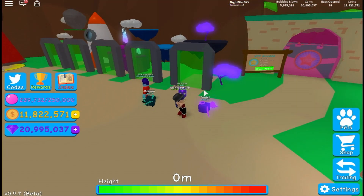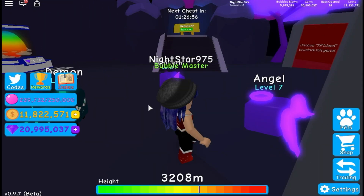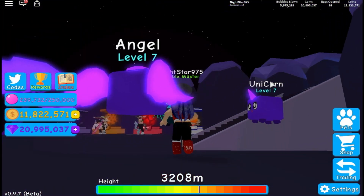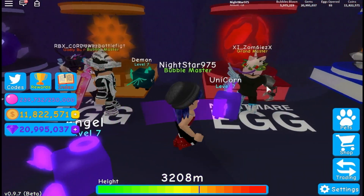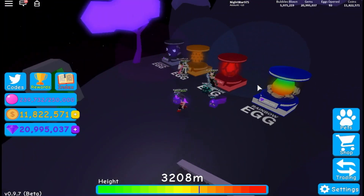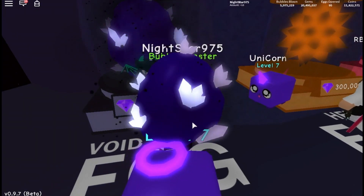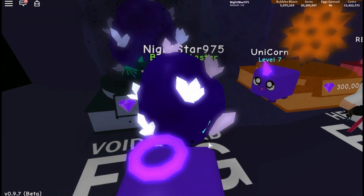They discover the void area and a VIP section nearby. Gaming Days wants to know where the zen world is — NightStar explains it's past the void but you can't easily access it right now. There are more portals and doors visible inside, including an XP island portal. Non-stop new content keeps unlocking. People in the shopping area clearly play a lot.